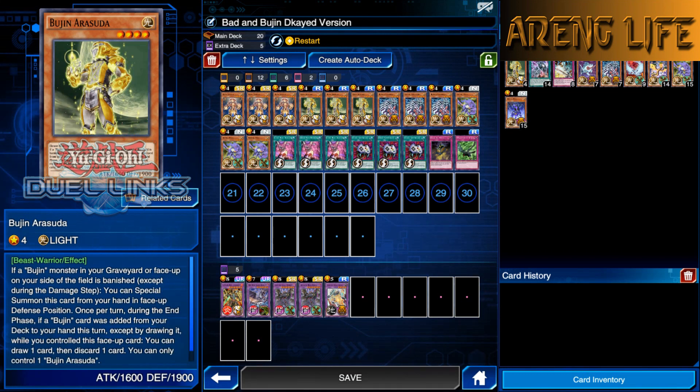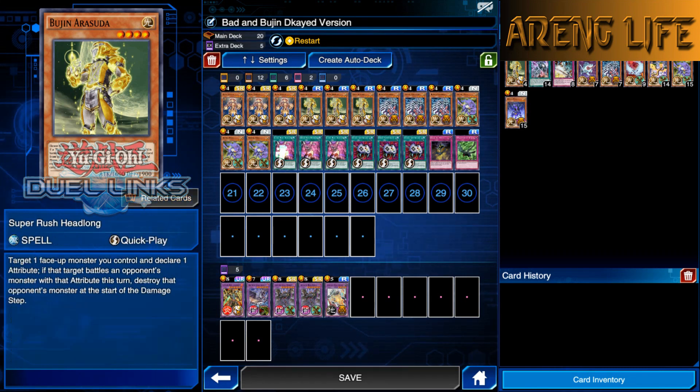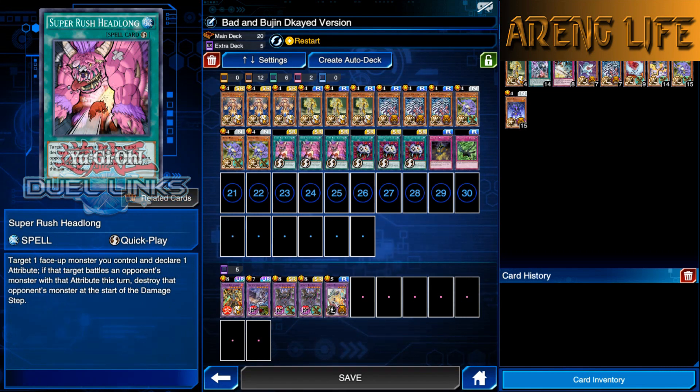We're running triple Arasuda. Arasuda is also a Bujin monster so a lot of your benefits come from having one of these two on the field, or both - doesn't matter. But I think the real power lies in that back row. We got triple Super Rush Headlong for those situations where our opponent has a big monster.